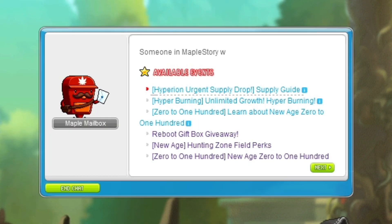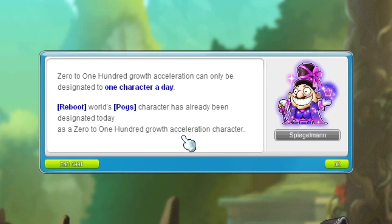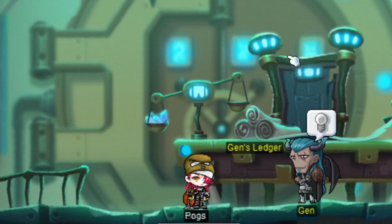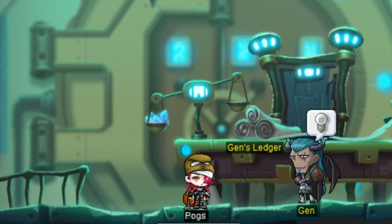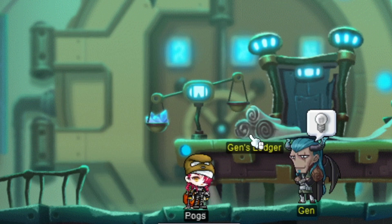Once you reach level 10, you can go to the start tab, go to the 0 to 100 zone. That was one character per day. I'll finish off my Cadena. Now I can leave. I got the text. Let's try to go to the hunting zone, even though it's kind of late. I wanted to see it early on, but it's okay.